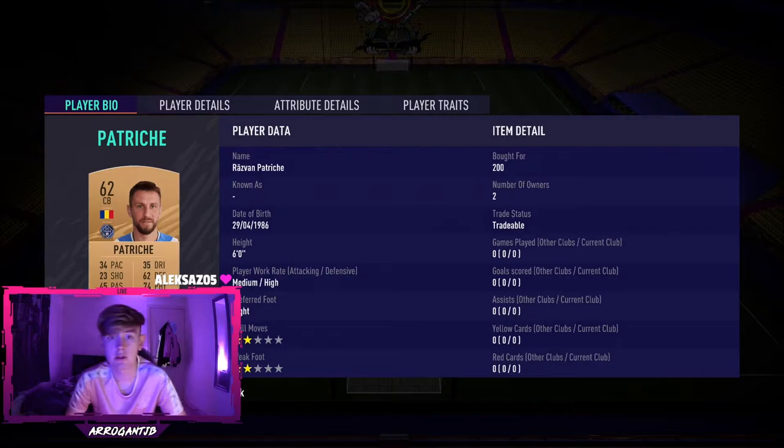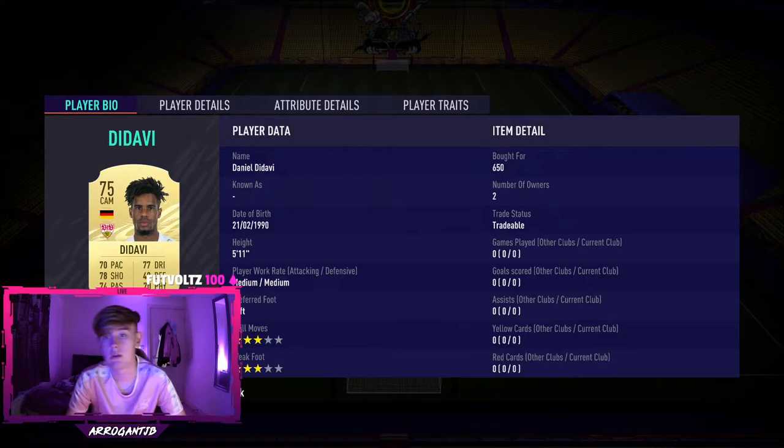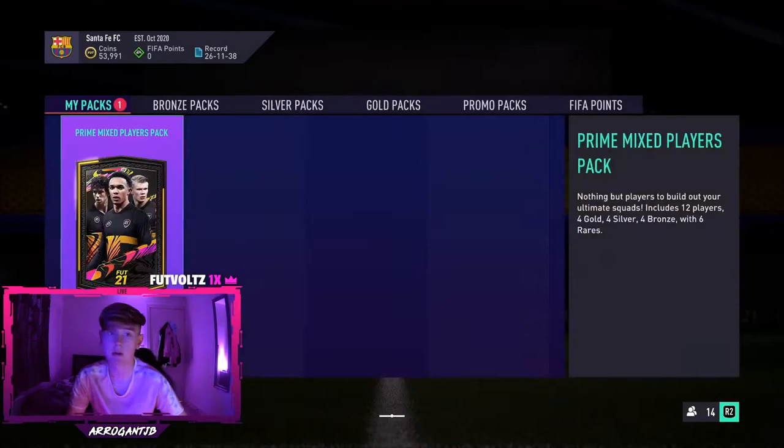In terms of the running total: 200, 900, 1.1k, 1.3k, 1.5k, 2.25k, 2.65k, 3.3k, 3.5k, 3.7k, and 4.5k total. As I said, you could probably do this for cheaper.